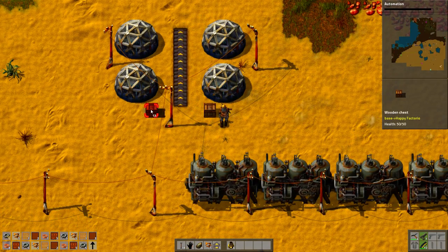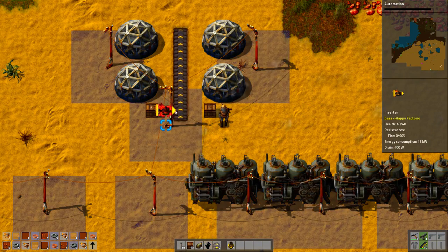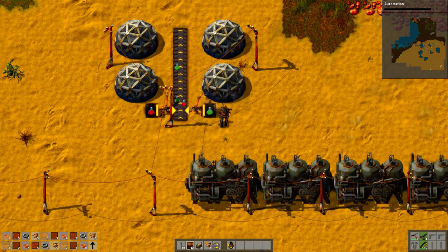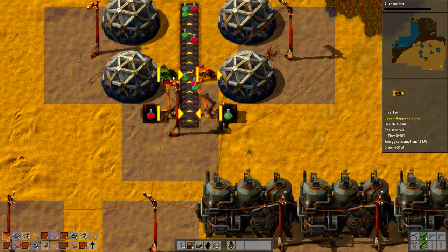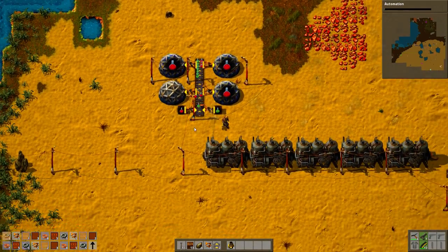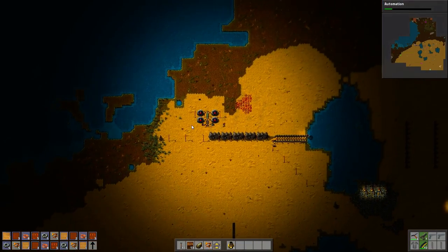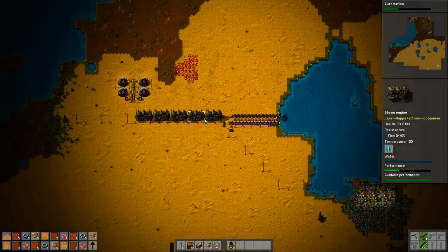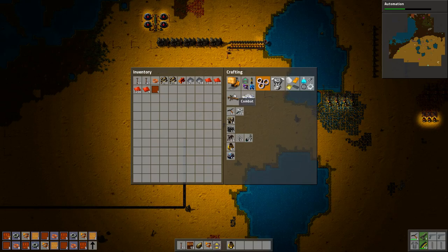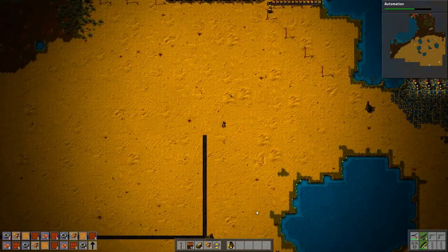I talked a lot about how it's going to suffer a problem if there are two different kinds of input, and my new setup is going to suffer from the identical problem anyway. Okay, so science is active — well, as soon as I connect electricity to this it's going to activate. So now we have science, we're going to do some automation soon.